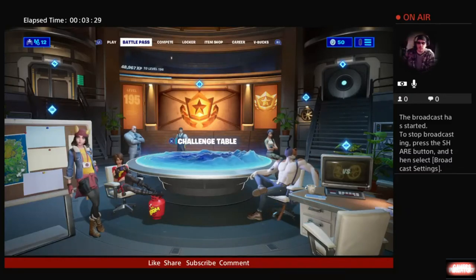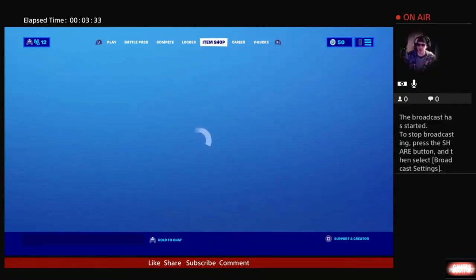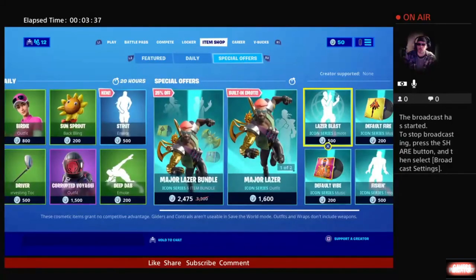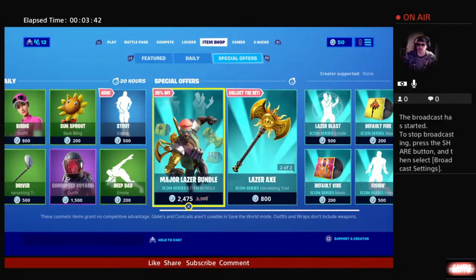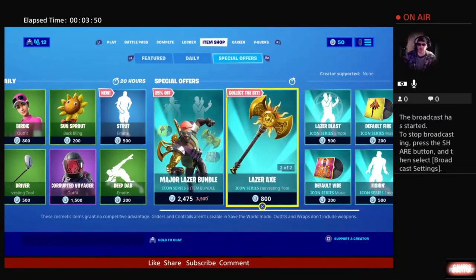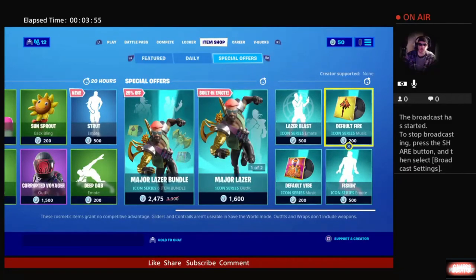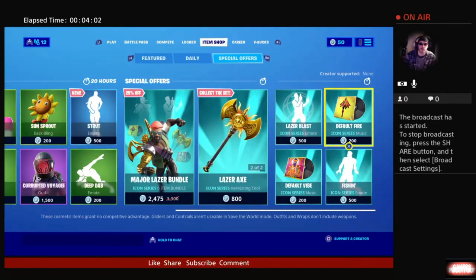Before I leave you today, let's take a hop over to the item shop. We have some featured items here and it looks like it's going to be the Major Laser — there's a bundle with all his stuff, you can get Major Laser individually and his items individually. Looks like we have two dances for Major Laser, and also some background theme music for your lobby. Let's take a listen to those themes real quick.